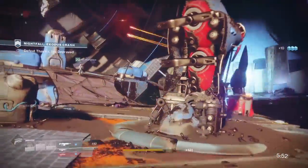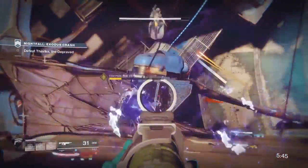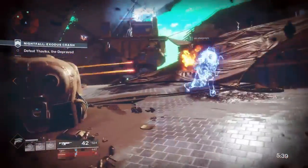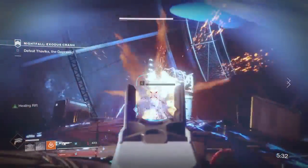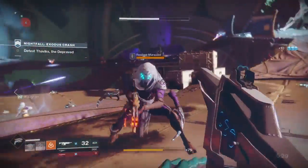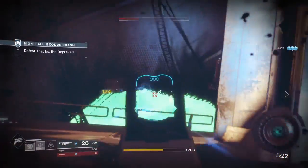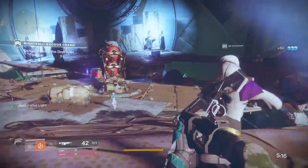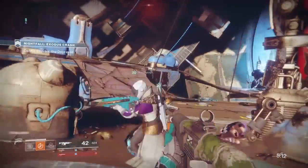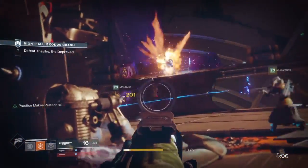In order to actually do the Nightfall, it requires a minimum power level of 230 for the Nightfall option to appear. Technically you can do it at 230, but I wouldn't suggest it until you're at least around 250 because it is significantly harder at lower light levels. Even past 250 we were having struggles — I'm running around 285-290 — so pay attention to the modifiers, as they change every week and will help you determine your subclass, which weapons to use, and how to run your fireteam.